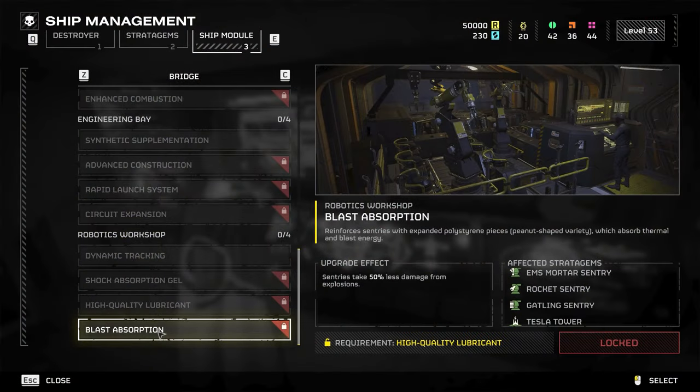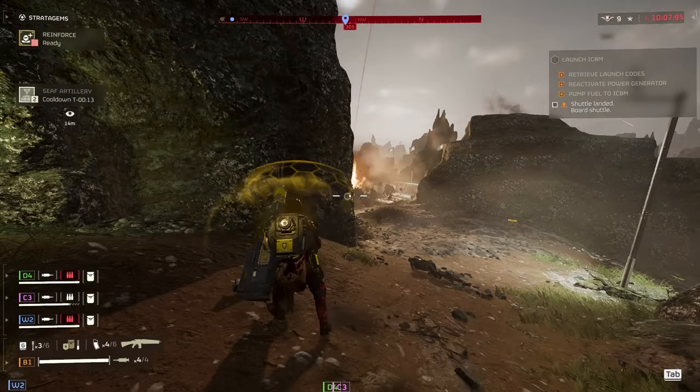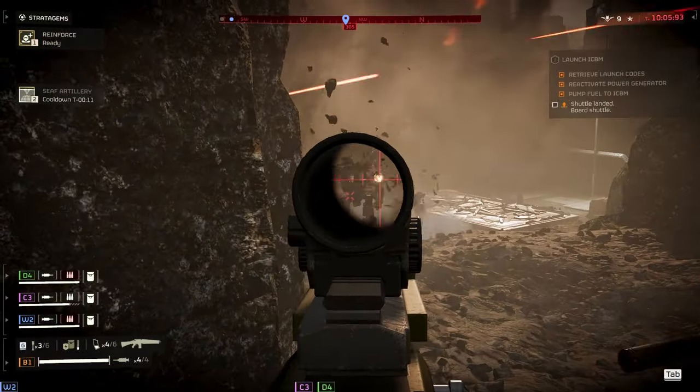For the Robotics Workshop, we get Blast Absorption, which reinforces sentries with expanded polystyrene peanut-shaped pieces that absorb thermal and blast energy. The effect is simple: sentries take 50% less damage from explosions. This one is kind of meh, but if you're a sentry person you're probably going to enjoy it.